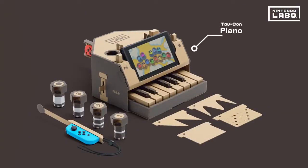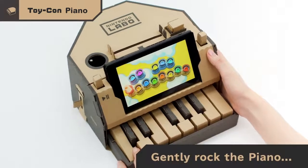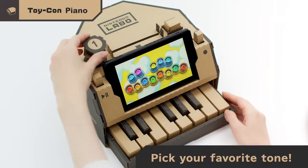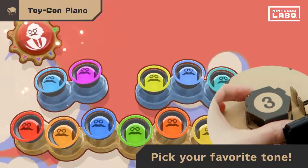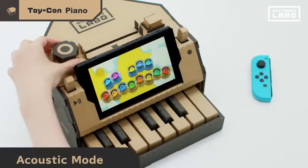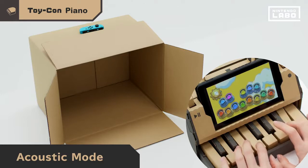Finally, let's play some Toy-Con Piano. Press a key and a note will chime. Gently rock it while you play a sound for a little vibrato. Insert a knob to hear cats? A choir? Grandpas? Your sound, your call! Acoustic mode plays sounds using the Joy-Con controller's vibrations. Who knew an empty box can make music?